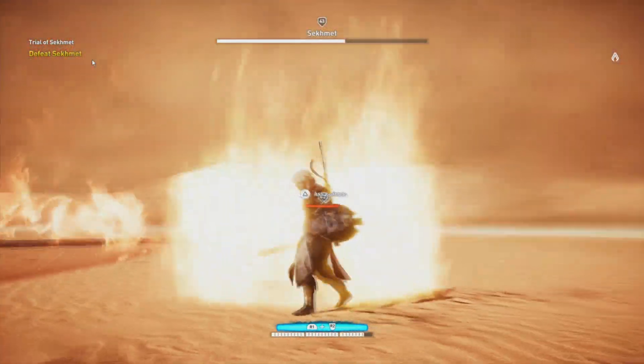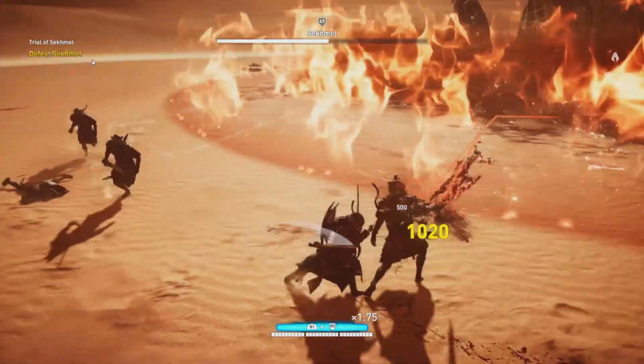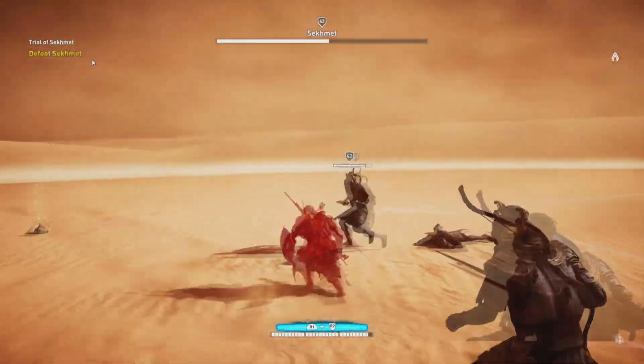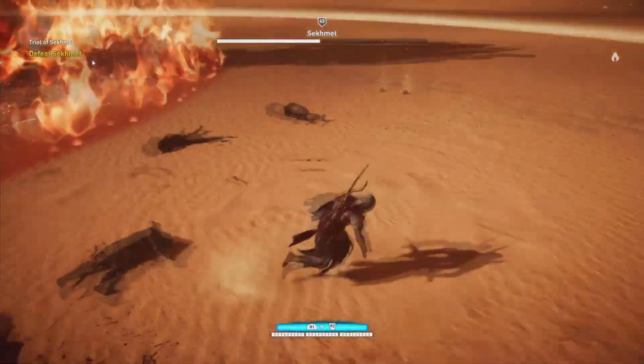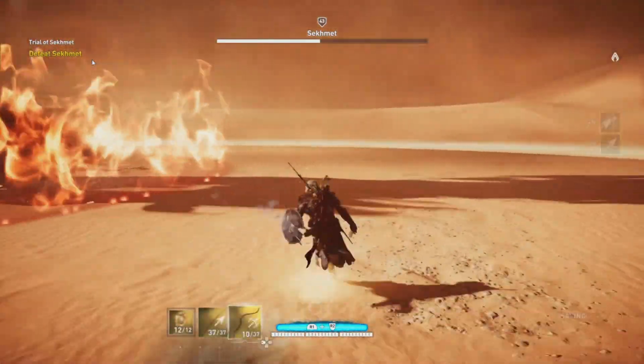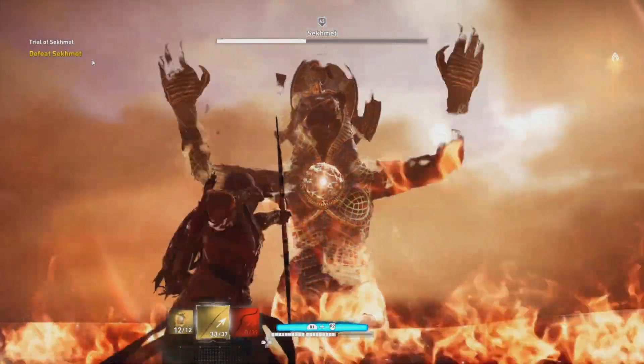At around 75%, 50%, and 25% of her health, she will release minions and they will be the same level as you. So if you are level 40, they'll all be level 40, including Setmet. If you are level 55, which is the highest level, they will be as well — and everything in between.